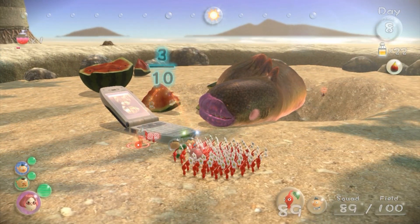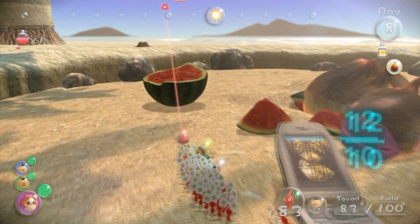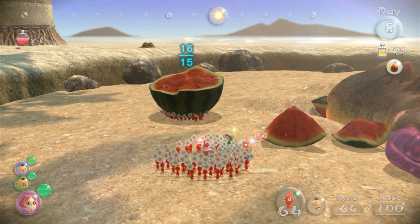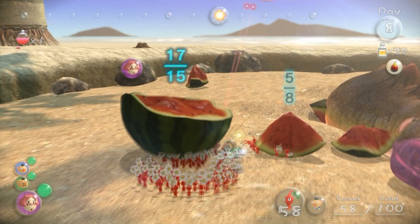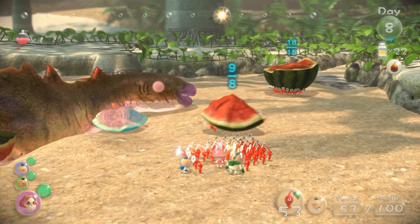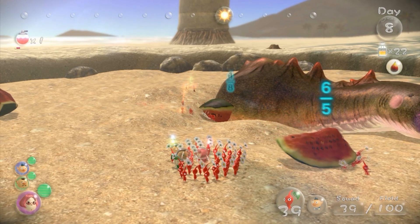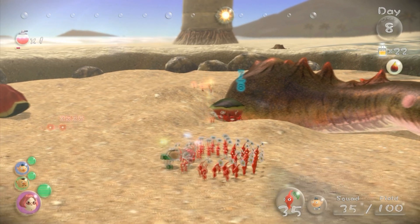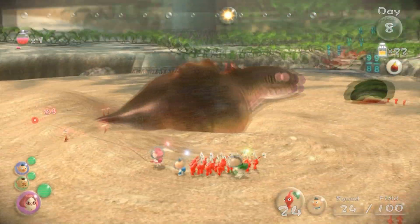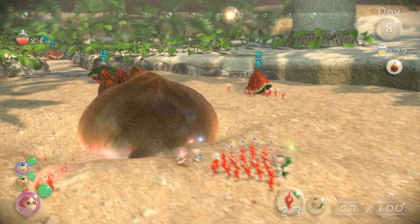So yeah, we're gonna go ahead and start bringing stuff back here. We have a lot of watermelon pieces to bring back. Watermelon is a pretty big fruit, after all. So we're gonna make sure we get as much of this as we can. And honestly, in my opinion, you can probably forego the boss body, because you really don't need that many Pikmin throughout the game — at least from what I remember. So you can probably forego the boss carcass if you don't want to pick it up. There's just a lot of stuff you have to get.